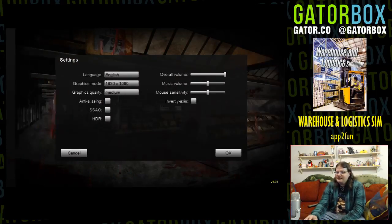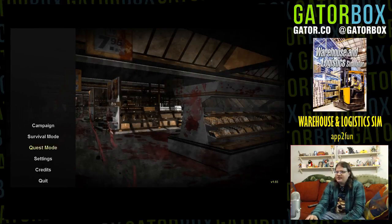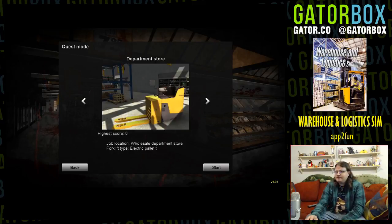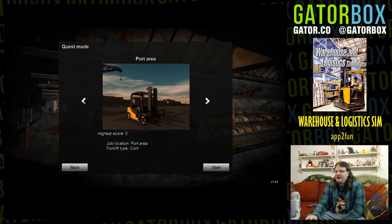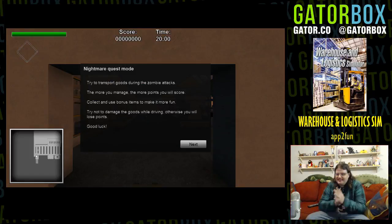Survival Quest — there's no controller settings. I want to go on a forklift quest. We got a high bay warehouse with all sorts of different missions. Let's just do the first one: try to transport goods during the zombie attacks. The more you manage, the more points you score. Collect and use bonus items to make it more fun.